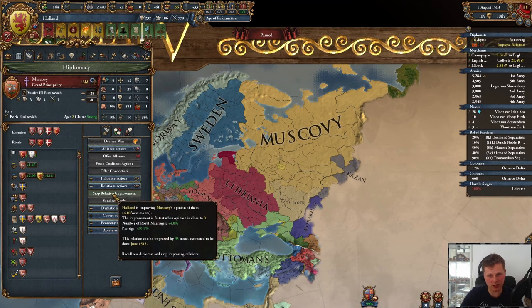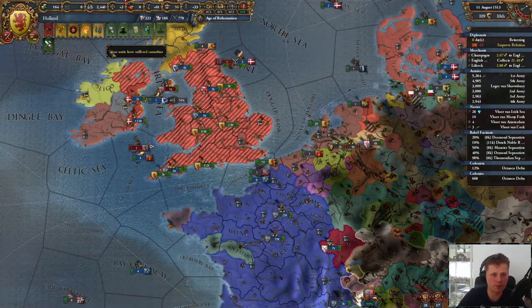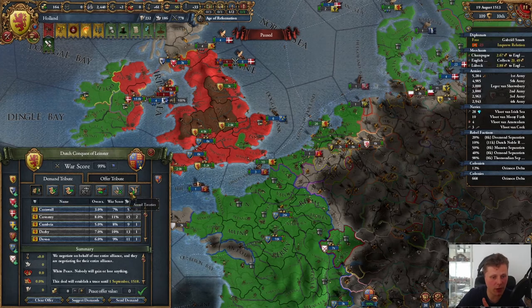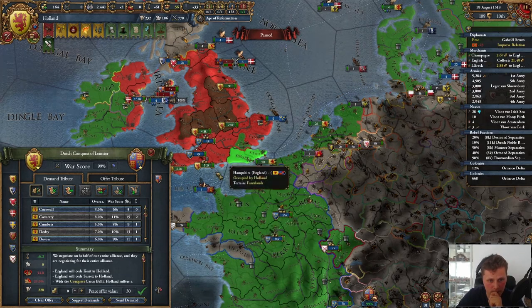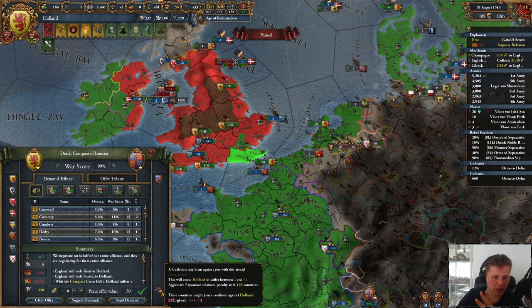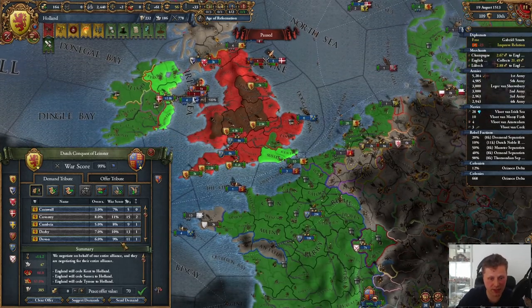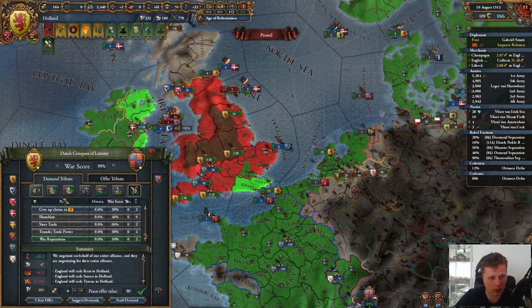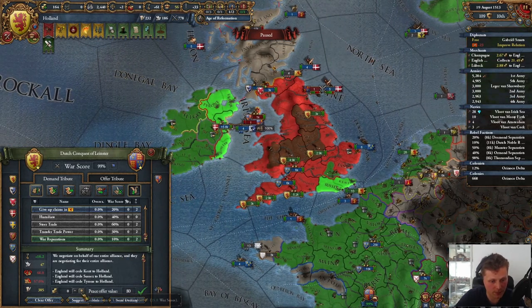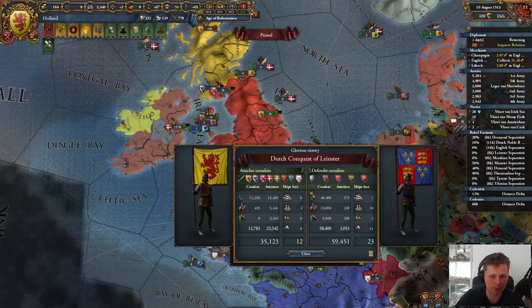Poland is my rival, Lithuania is allied with Poland. We should start improving relations with Muscovy, and we'll keep the other guy to sue for peace. We should be occupying them completely — or almost completely, that's more than enough. So far everyone is happy right? I will take 6k and Kent — I have claims on them. Only England is pissed. I can take the entire island if I need to.